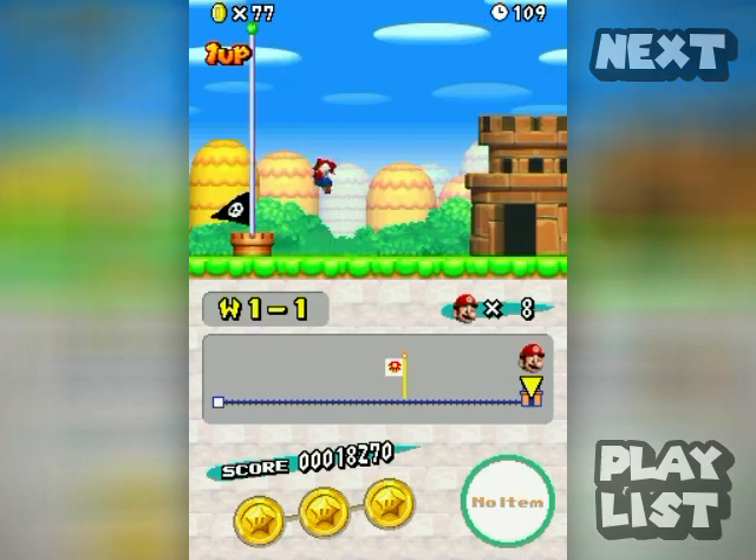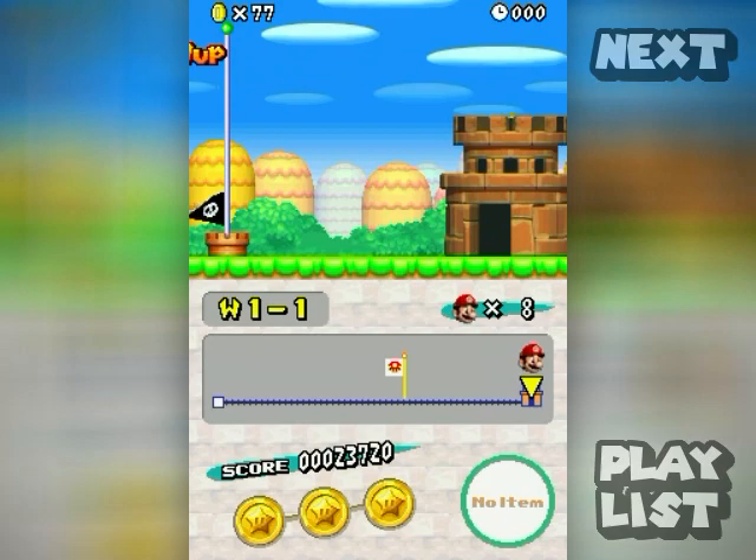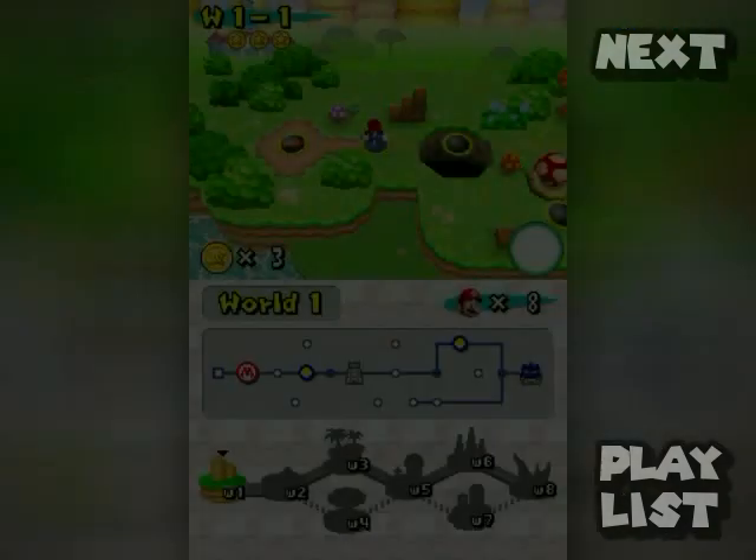If you get all the way up to the top you will get a one-up. And since I collected all three star coins — there are three in every level — World 1-1 is now complete.